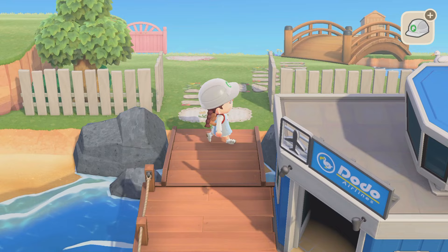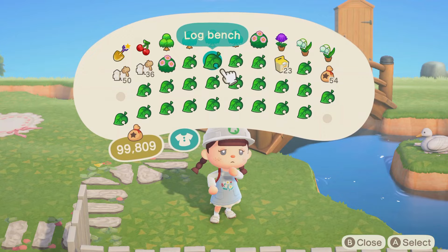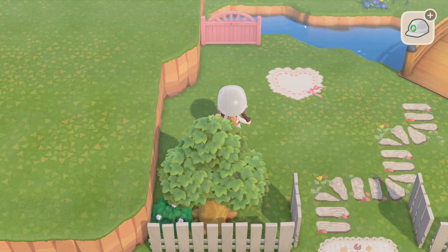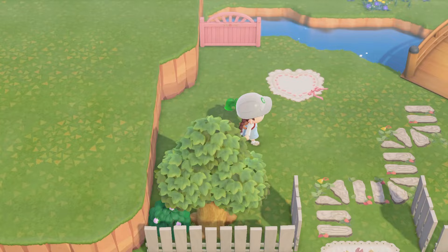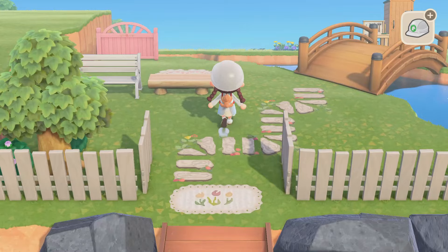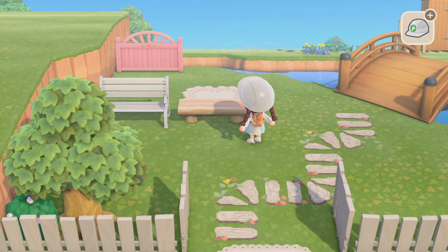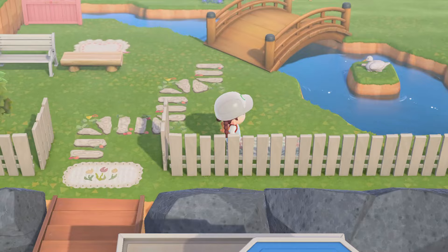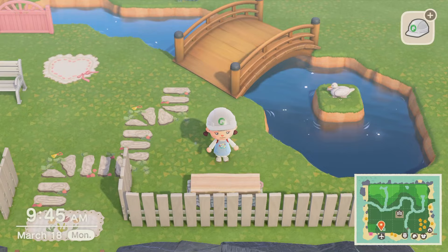I grabbed a few different benches to play with because I think right here would be a good spot for a bench so you can come and sit and get your stuff together after you get out of the airport. I have a garden bench and a log bench. I think against the white the one to go with would be the log bench, so we're gonna try that. I want a code under it for sure — let's try this blanket code. That is so cute!